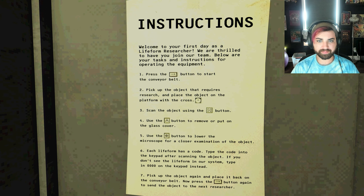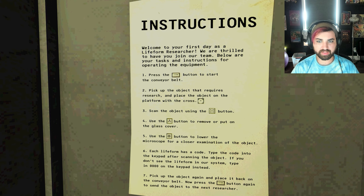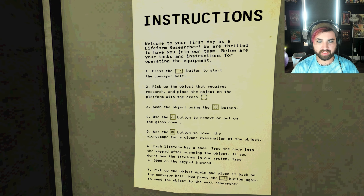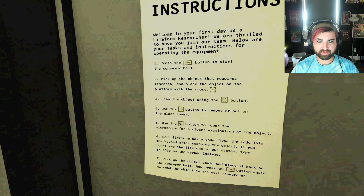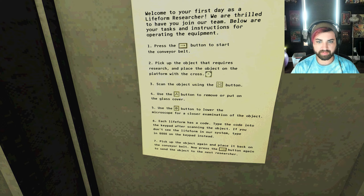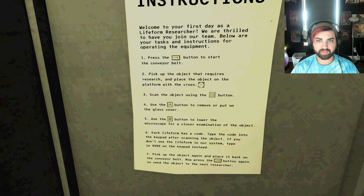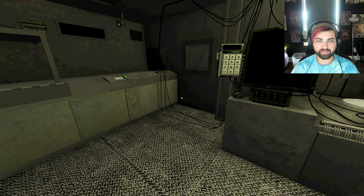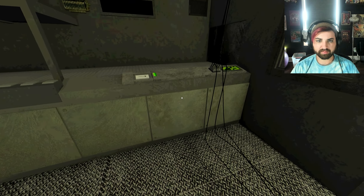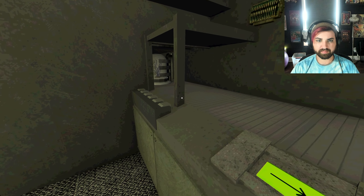Welcome to your first day as a life form researcher. We are thrilled to have you join our team. Below are your tasks and instructions for operating the equipment. Press the arrow button to start the conveyor belt. Pick up the object that requires research and place the object on the platform with the cross. Scan the object. Use the whatever button to remove or put on the glass cover. Use the eye button to lower the microscope. So the first thing we need to do is press the arrow button to start the conveyor belt.